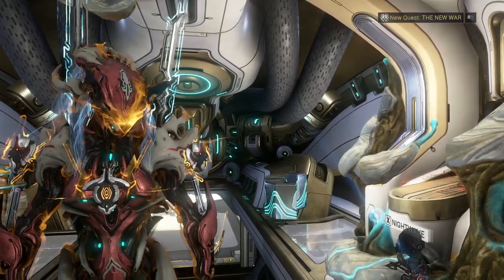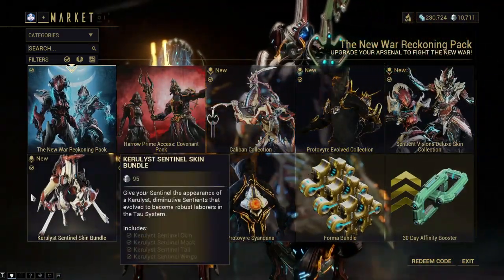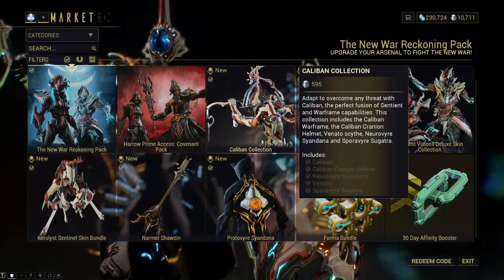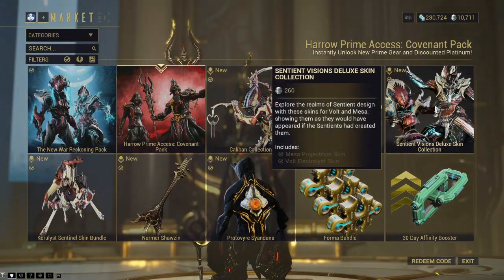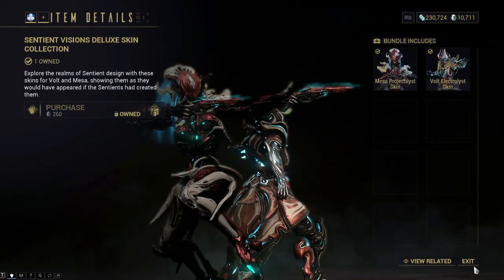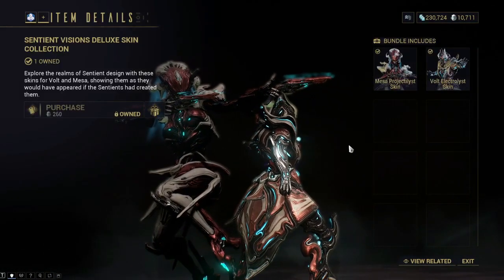I went into more depth on these bundles when I did my Caliban video, so feel free to check that out for more details. The Sentient Deluxe Skin Collection is what I purchased — technically I purchased this one because it has a whole bunch of stuff. But anyway, I bought the Mesa Projectilist and the Volt Electrolist.